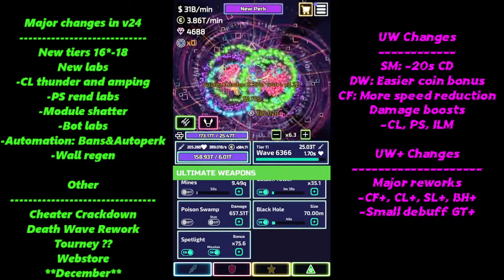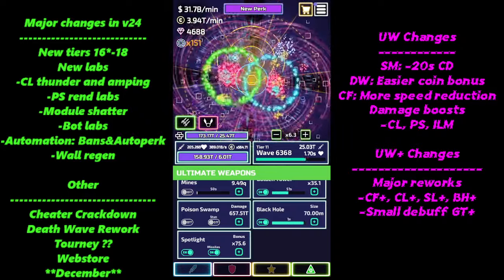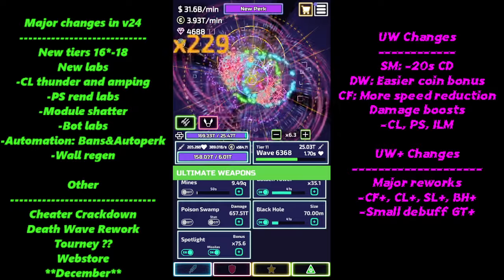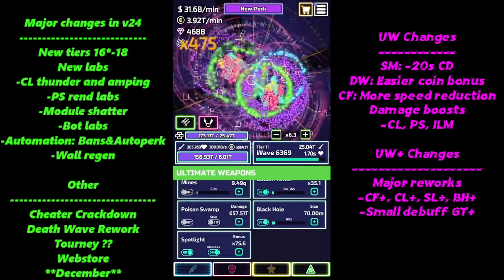There was also a debuff to gold tower plus — it's now only going to track kills based on new spawns. So if you have a big group of enemies, it won't track that for GT plus. You'll still get the coin drops, just no extra modifier for those kills, so you'll want to push for even more duration for GT plus.